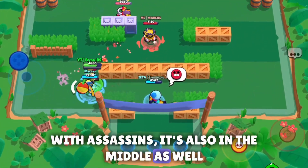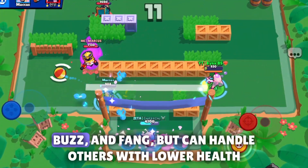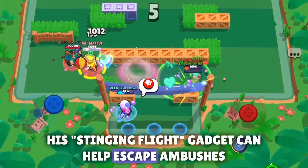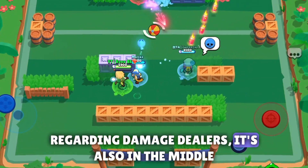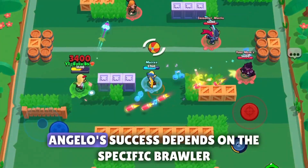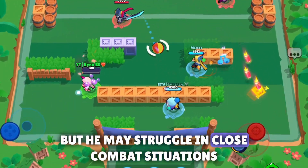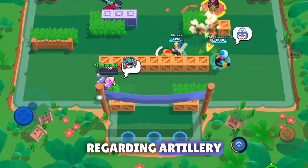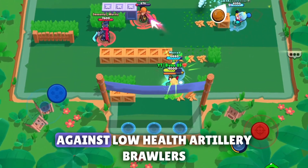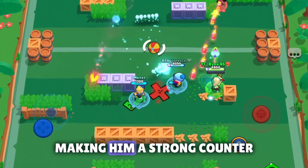Against assassins, it's also in the middle, as matchups vary. He struggles against high health assassins like Sam, Buzz, and Fang, but can handle others with lower health, and his Stinging Flight gadget can help escape ambushes. Regarding damage dealers, it's also mixed — Angelo's success depends on the specific brawler, as his range can help keep distance but he may struggle in close combat. Against artillery, he is really good, as his range and mobility give him an advantage against low health artillery brawlers — he can dodge their attacks and quickly eliminate them.